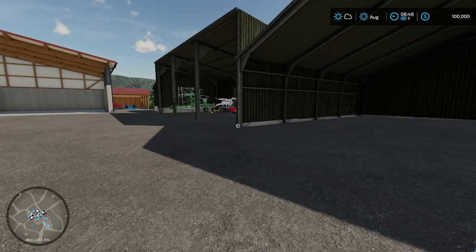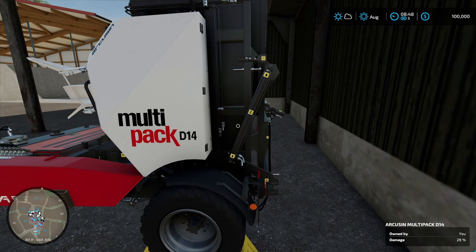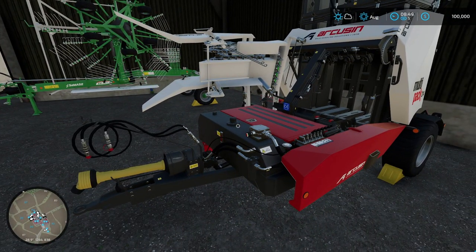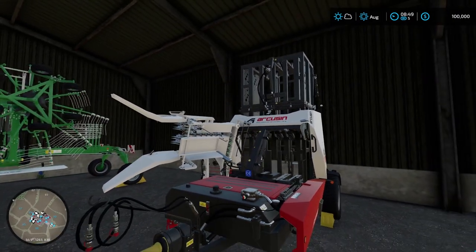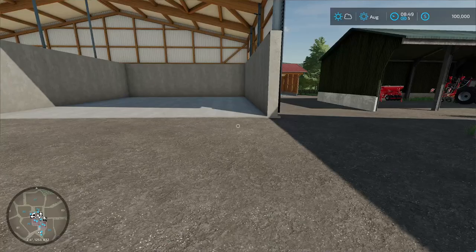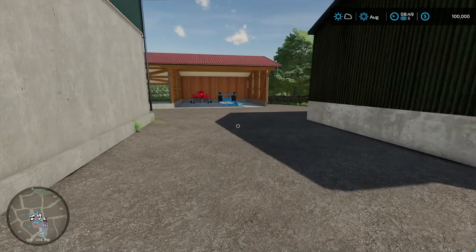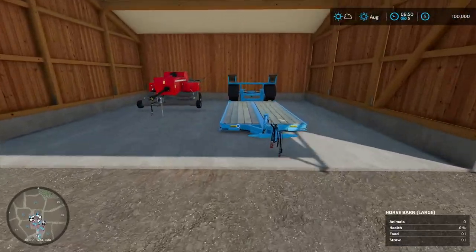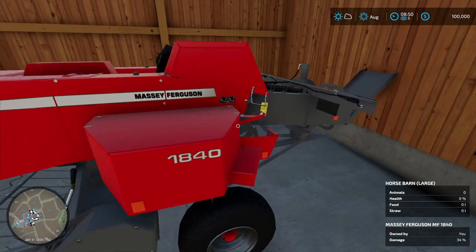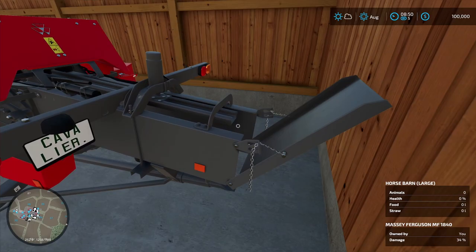Barns for storage. Over here we have our mowing stuff. What is this thing? This is a bale wrapper - is that what this is? For square bales. Is that a wind rower? Yeah, that's a wind rower. Over here we have some more stuff - we have a little low boy trailer, low loader, and it looks like another baler.